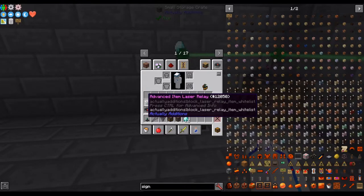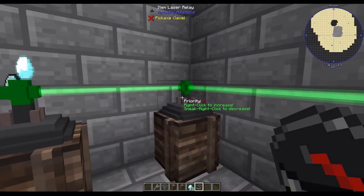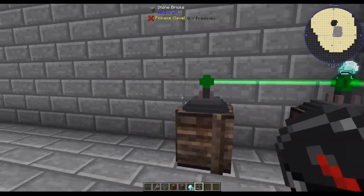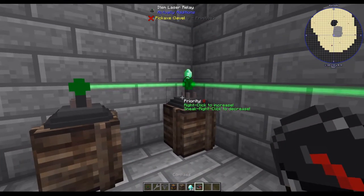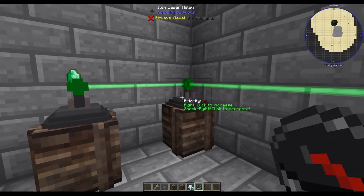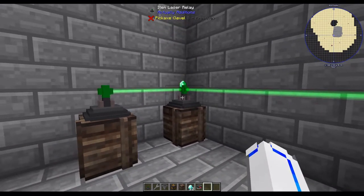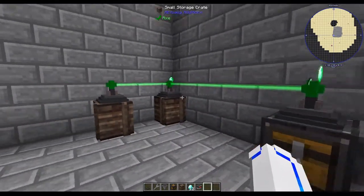We can also set priority with the compass — we can change priority. So if we do like that, it'll be higher priority and go into this one. You can see the lower priority one fills after. I actually don't know why it's going to this one by default rather than the other. It might be random, or it might just be the last one in line — it fills the last first. Either way, that might not be important.